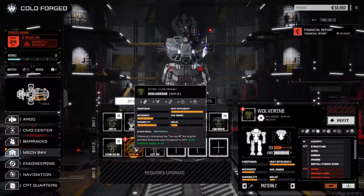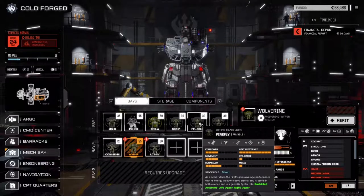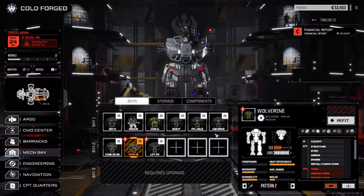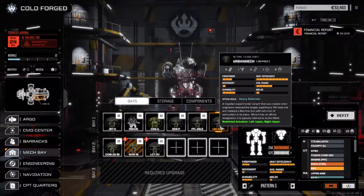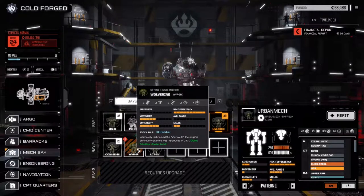I'll probably end up giving the Wolverine to Recoil, who's running the Flea right now. We're going to use this as a scout slash melee mech. It is easier to hit, which means I might have to pull out the NSS out of the Urbanmech for now. I thought it was a good idea to drop it in there, but I'm thinking I may have to put that in the Wolverine to keep up the survivability on it.